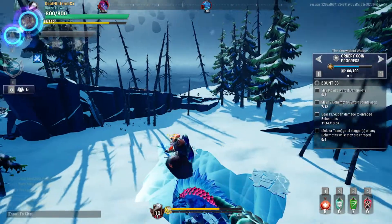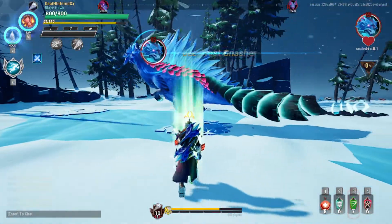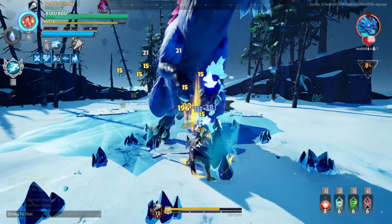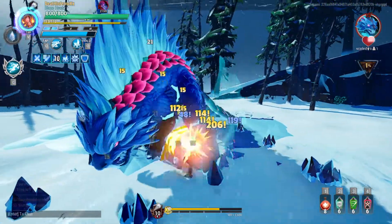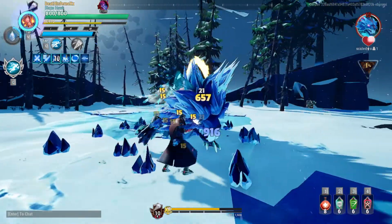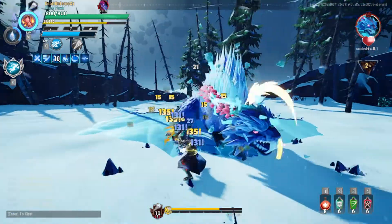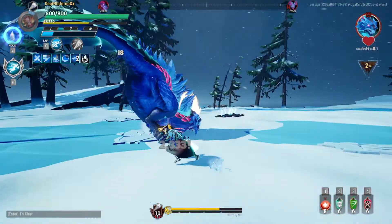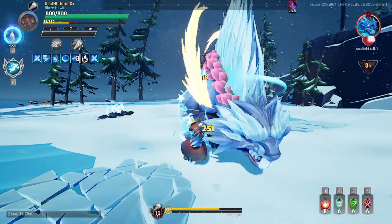I'm using Catalyst as always, so when I drop them I'm going to take my Blitz Tonic and start hitting. There we go.